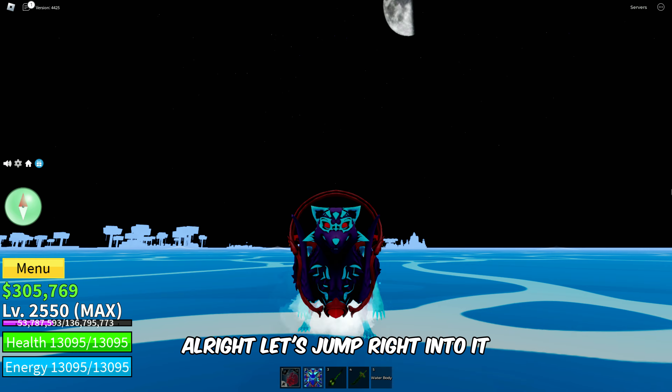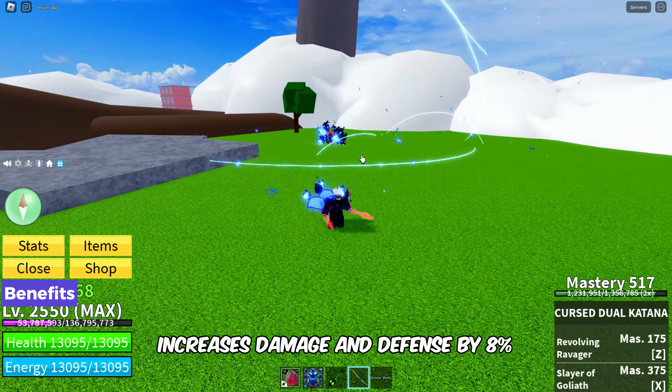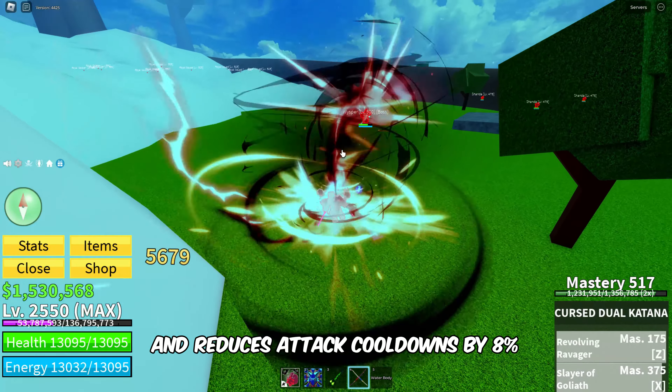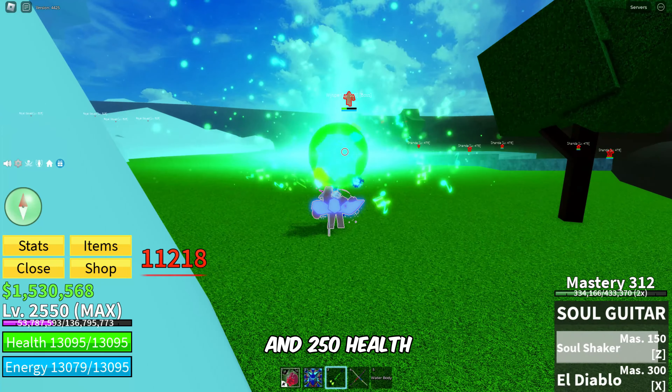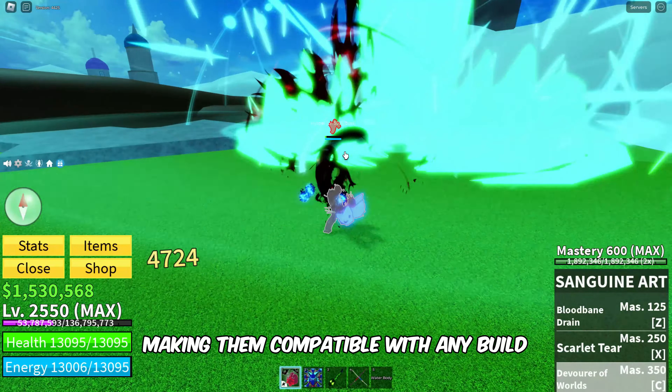Swan Glasses boost your run speed by 25%, increase damage and defense by 8%, and reduce attack cooldowns by 8%, with an additional 250 energy and 250 health. These glasses provide well-rounded stat increases, making them compatible with any build.